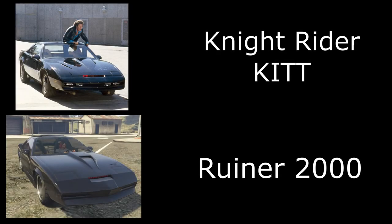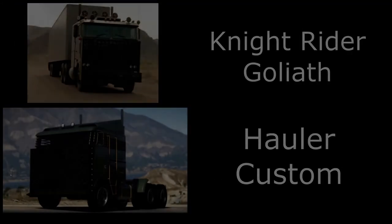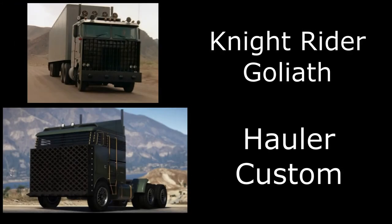Then we have KITT from Knight Rider. For this one I've obviously used the Ruiner 2000 — not much you have to do with this one either. Paint it black and I've gone for these blacked-out wheels, which are in the low rider category. Apart from that it already has some of the features like the turbo boost jump, and you can also have the parachute, which was featured in one of the episodes.